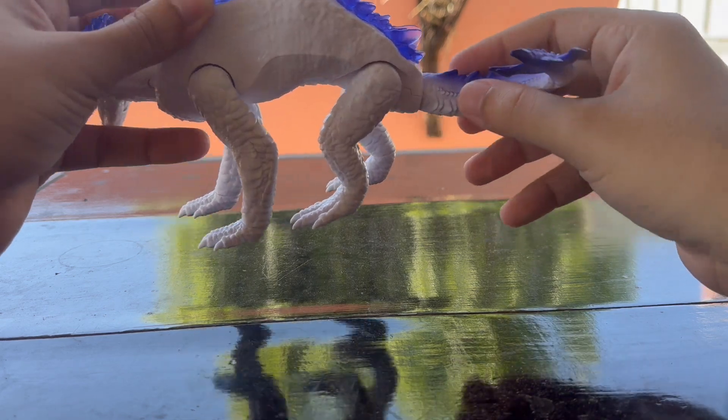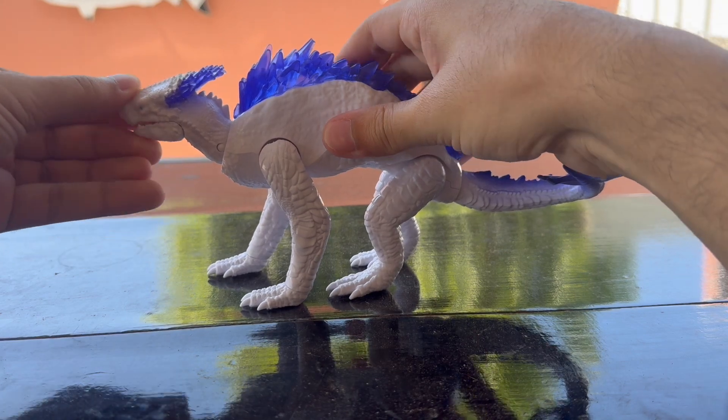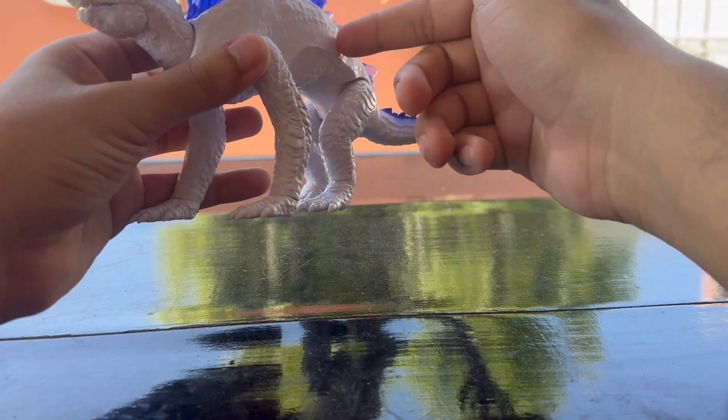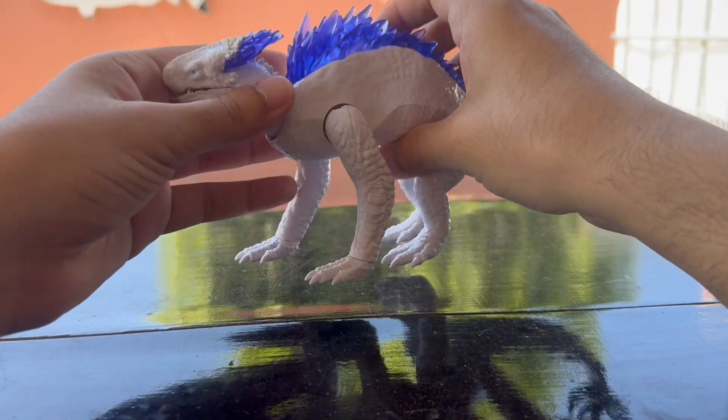Then there's Godzilla Evolved, and she is so white — too white. I actually kind of wish they added some dry brushing on her body. A YouTuber did a dry brush and paint wash on her, and it looked pretty great.